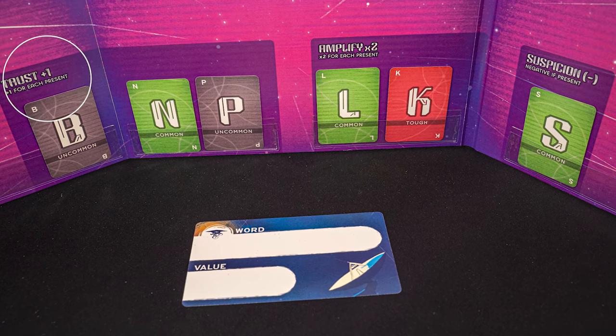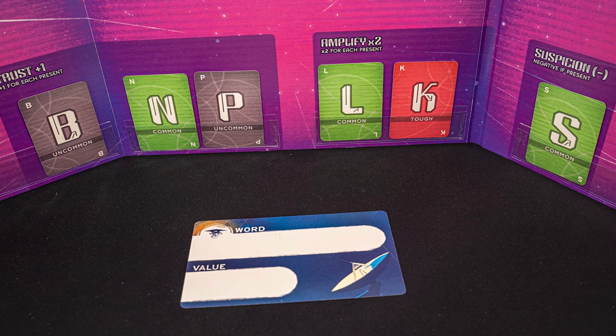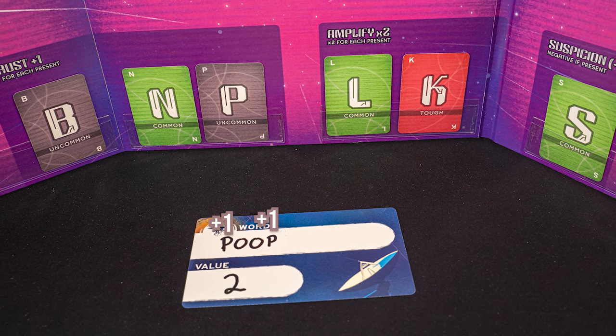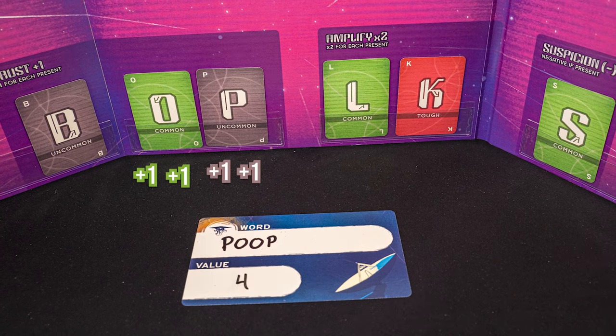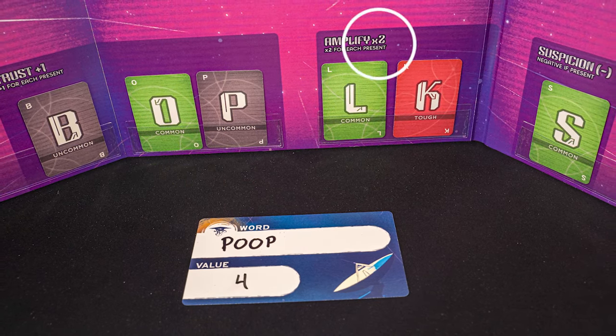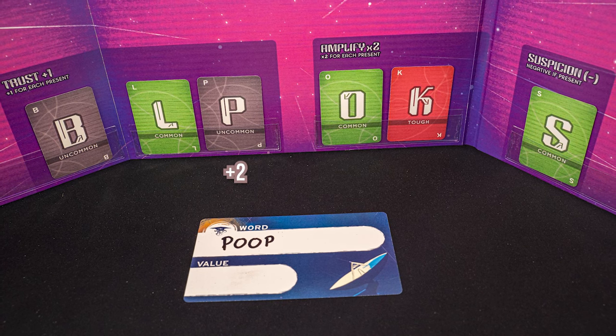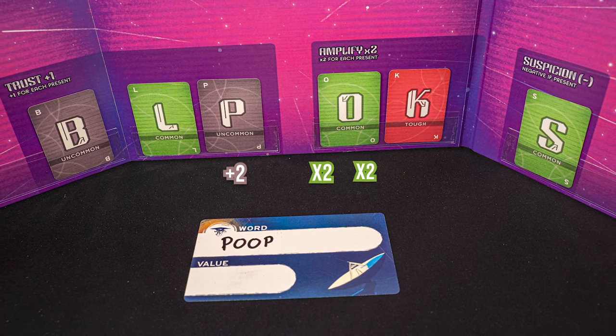So how is the alien scoring these words? It comes from the cipher. Each trust letter in a word will be worth a value of plus one. So if these are my trust letters and the word I write is 'poop,' each P is worth plus one, so I would write two as the score. If O were also a trust letter, the score would be four. Each amplify letter multiplies the score by two. So if O were an amplify letter, 'poop' would score plus two for the P's and then be multiplied by two and then by two again, giving a score of eight. The math isn't that hard, but it's easy to mess up. Allplay has an app you can use to input the letters and words to make sure your score is accurate.